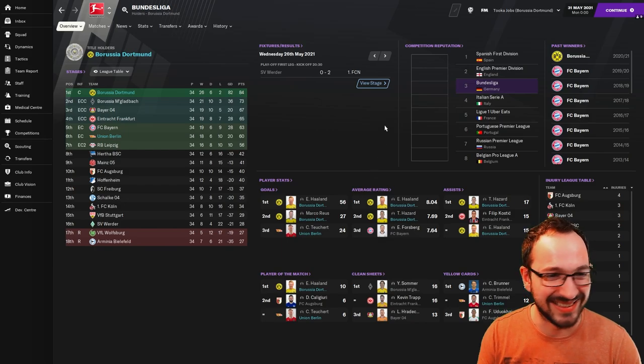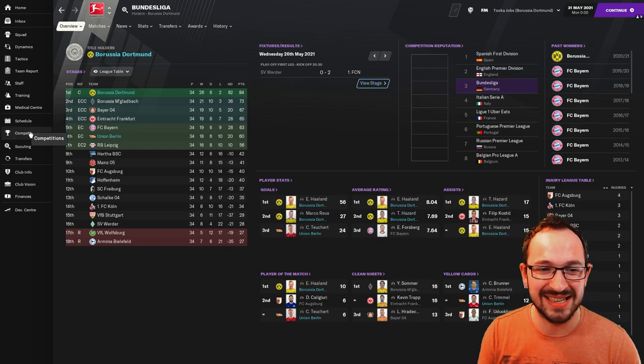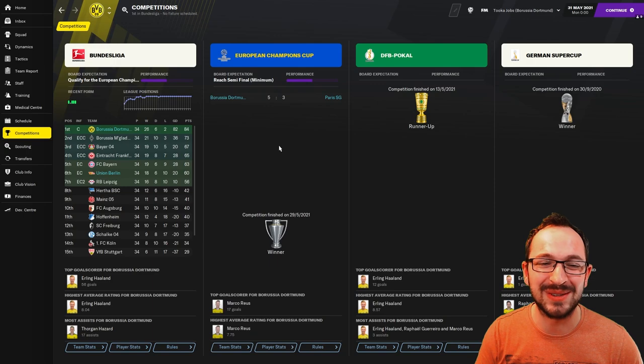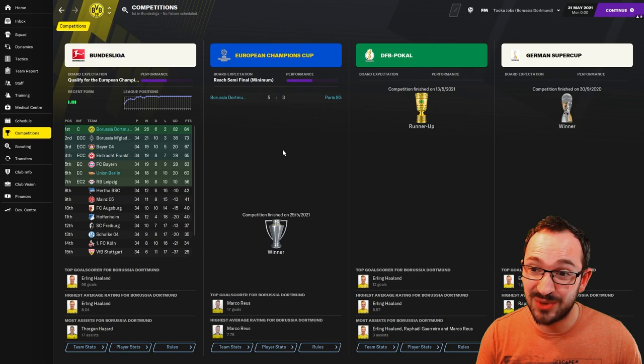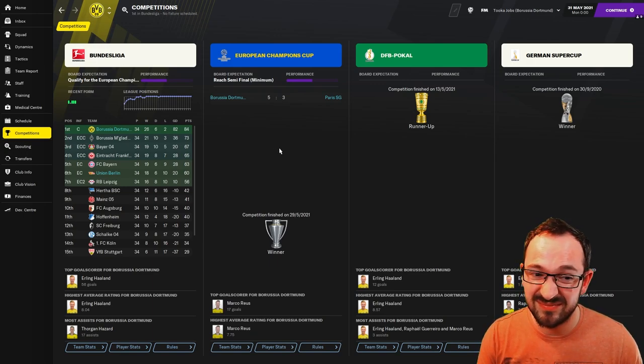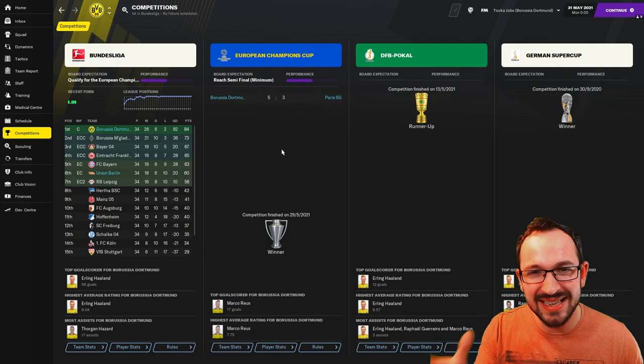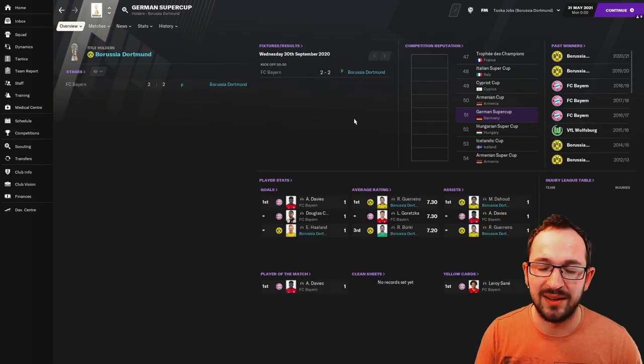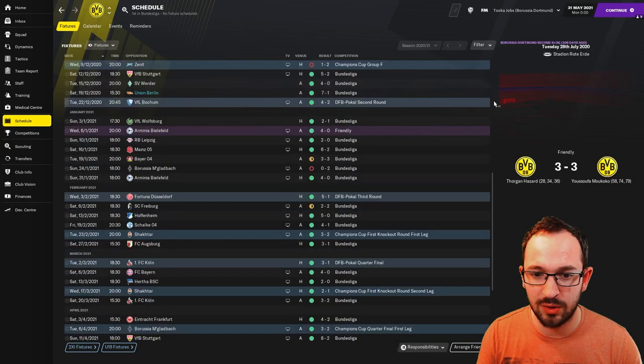Competitions for Dortmund: they won the Champions Cup - that's why I didn't show you PSG's score earlier - Dortmund beat PSG in the final five-three! Incredible. Always nice when they win it as they're probably weakest in terms of elite teams. DFB Pokal Cup: runners-up, lost to Bayern three-two. German Super Cup: they won, beating Bayern on penalties.